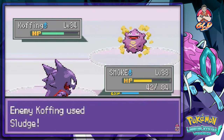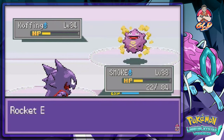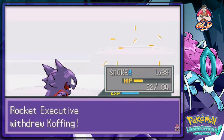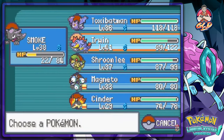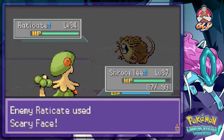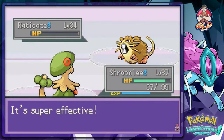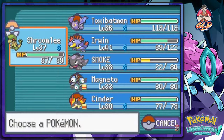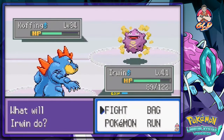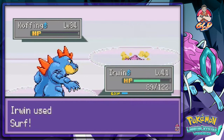Time to feel the wrath of Shadow Punch. Shadow Punch — eat this. Stop healing your Pokemon. Let's go with Shroomlee — Sky Uppercut. There we go. Cinder grows to level 30. He's coming out with another Pokemon, so let's go with Irwin and finish this guy off properly. Surf Attack for the win.